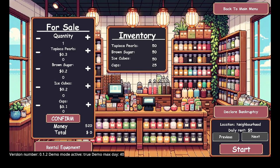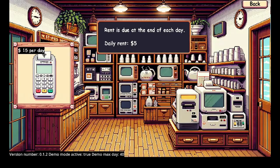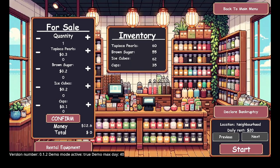Daily rent is $5 and I have $20. Let's buy 10 of these... let's do 12. And we'll add another 10 cups. Rental equipment is $15 per day — we'll go back on that. Start.